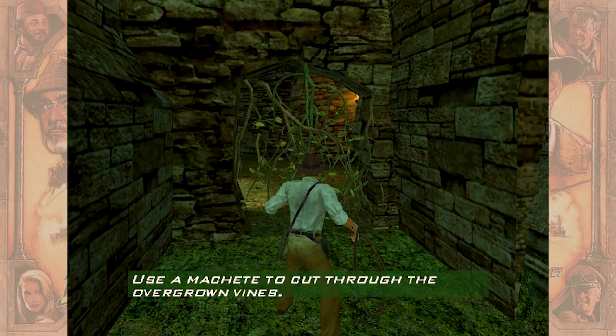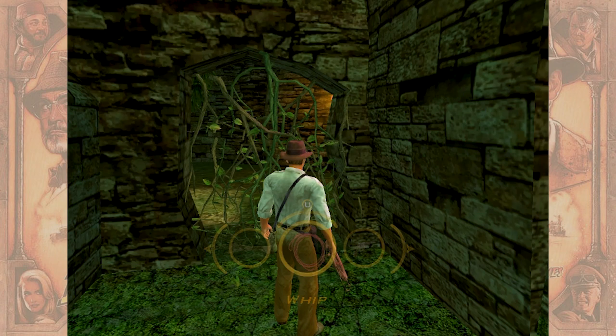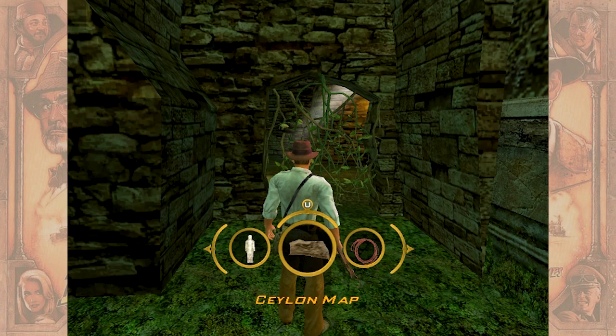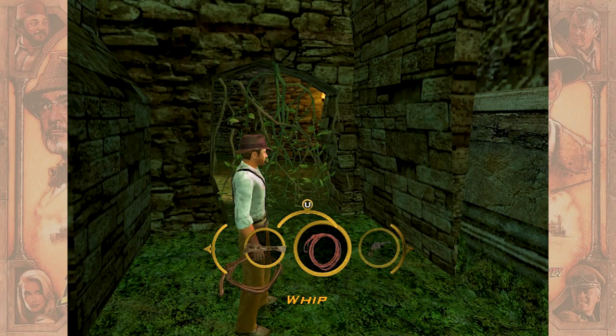This is going to be very Tomb Raider-ish. Tomb Raider only lasted a couple episodes for me. I'll need to cut through these vines — use a machete. Okay, fair enough. I don't have a machete. Revolver, canteen... I don't have a machete. Yeah, I know — so there's got to be a machete around here somewhere.